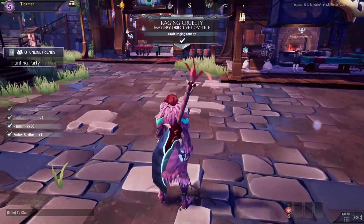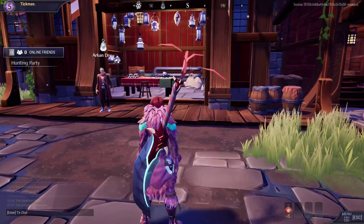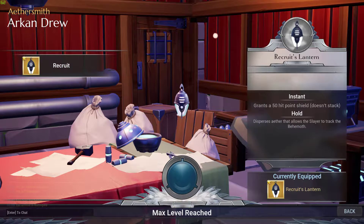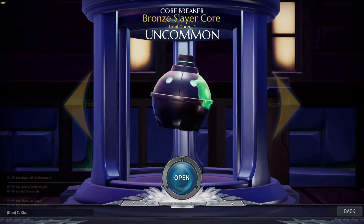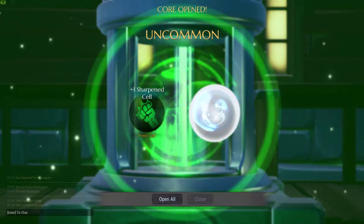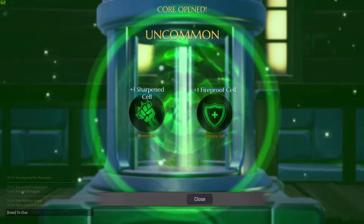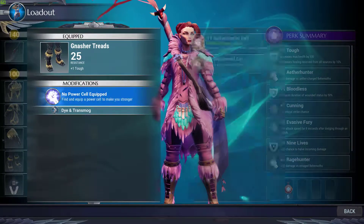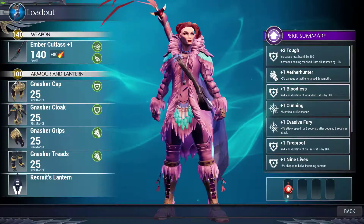Craft Raging Cruelty — we got some more upgrades. Craft Emberscale. What is this over here? Recruit lantern — max level reached. Goodbye for now. Bronze Slayer Core — we're going to open it up. Let's see what we got: sharpened cell, increased part damage, fireproof cell. I like it. Let's get back to our loadout and equip these things. We are equipped — up to go.